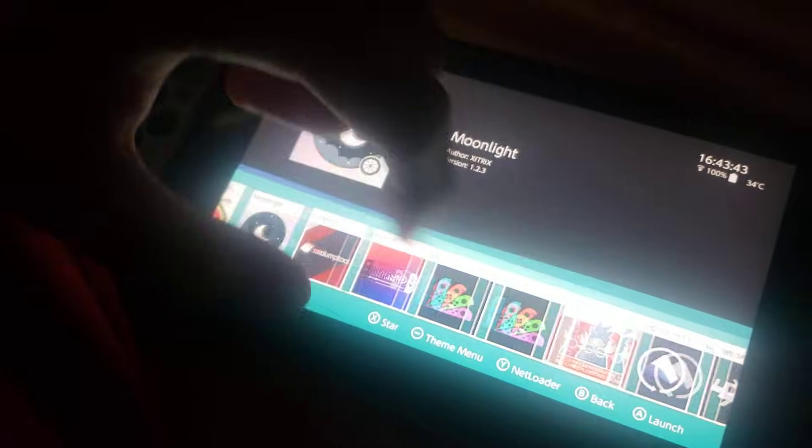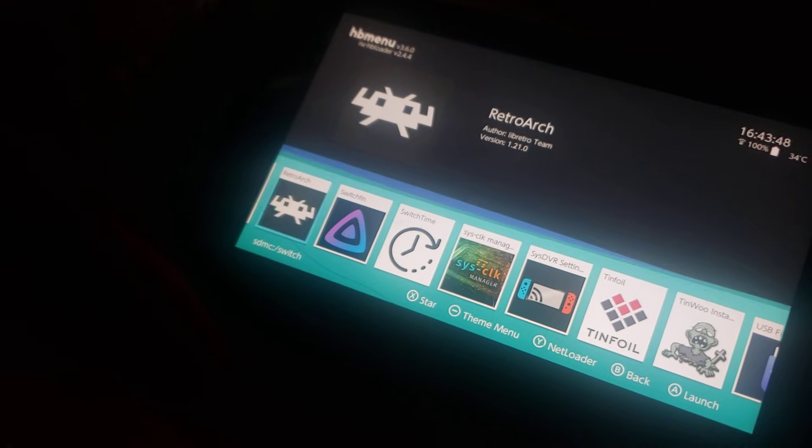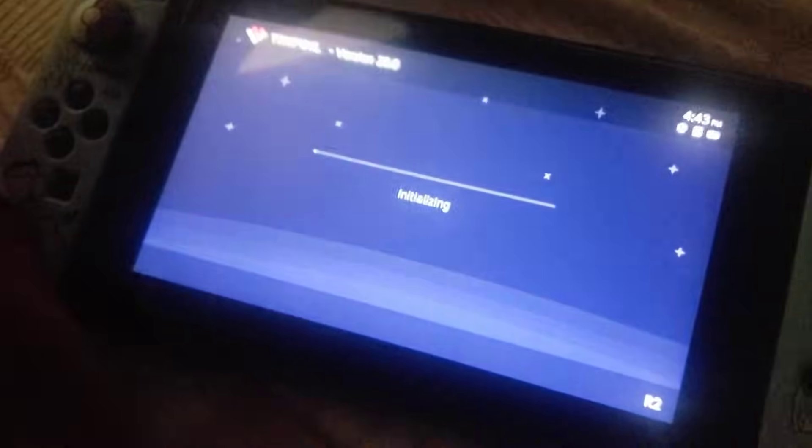First we have to open the game — we have our Mario Kart 8 Deluxe cart. While waiting, make sure you go to tinfoil.io to get your game IDs, since you're gonna need them.